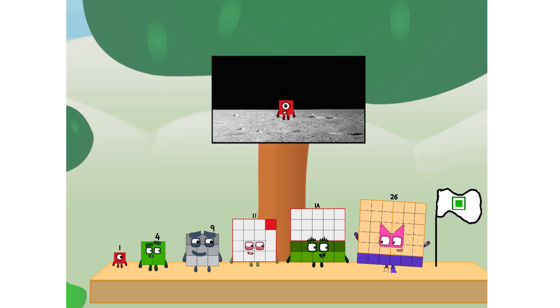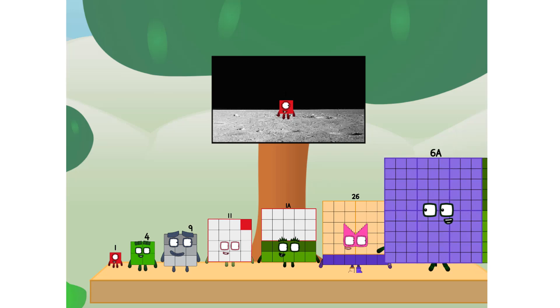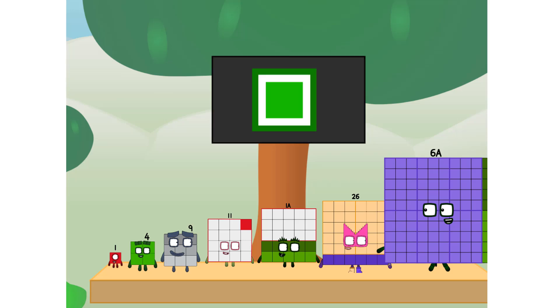The only thing left now is to plant the square club flag. Numberland, we have a problem — I forgot the flag. Don't worry, save a little one. I'll take care of it — six to fab! And I promise, no rockets. Square power only.